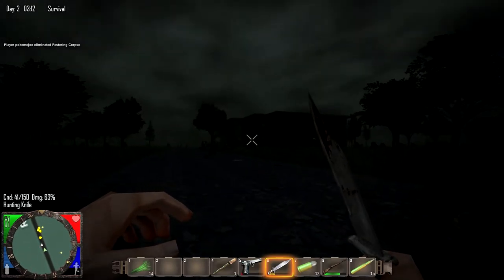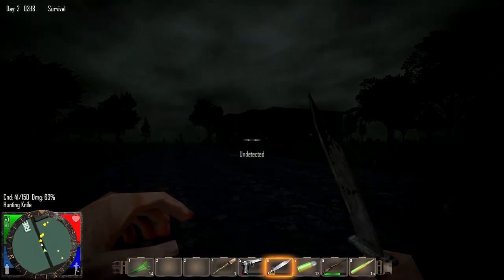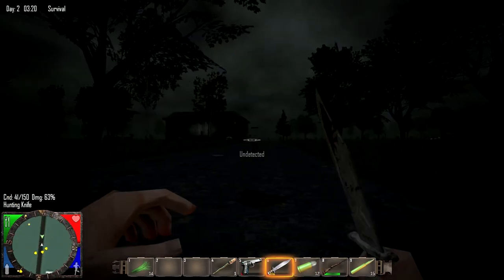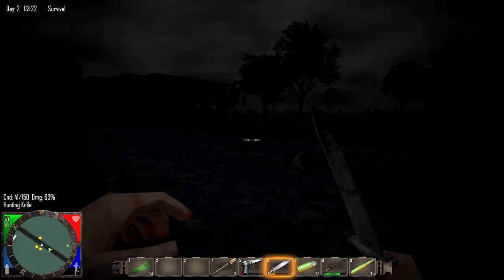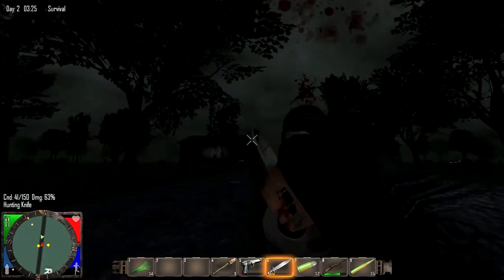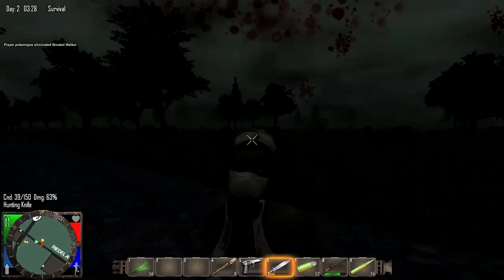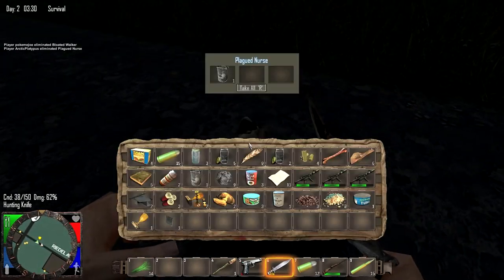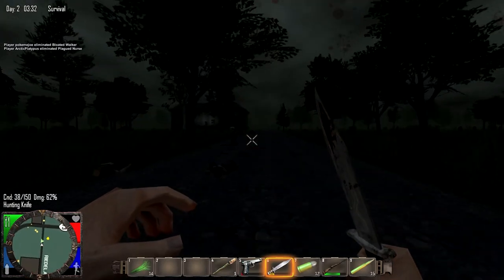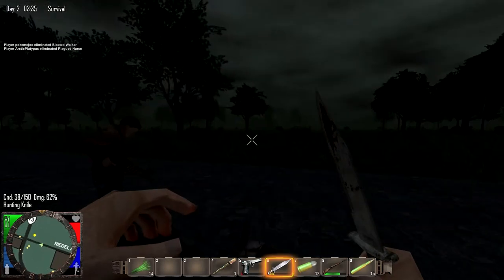And then you pull out an SMG of course. They're going that way for some reason — that's weird. Yeah, because they've heard gunshots and they're running everywhere. That's what zombies do — they just follow natural instincts. I got him, it's okay. I'm just knifing her, she's dead now. You freaked out on that — it was actually coming behind me.